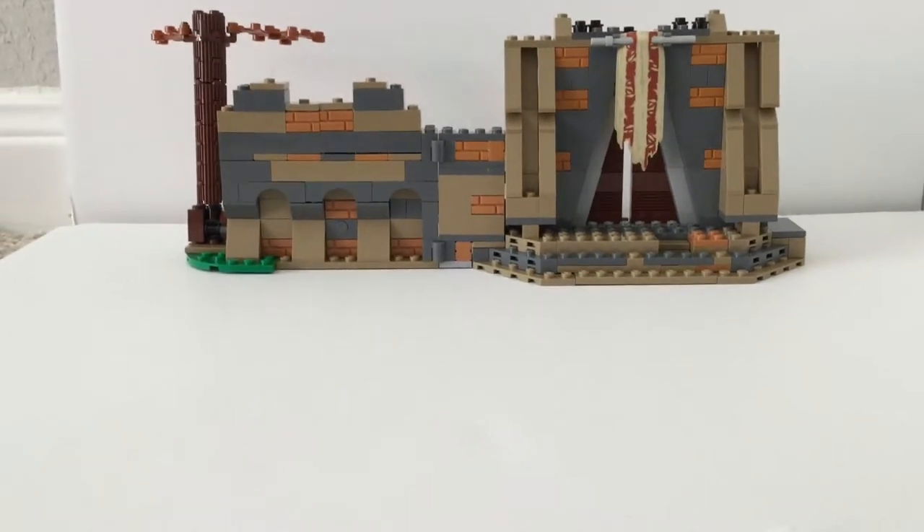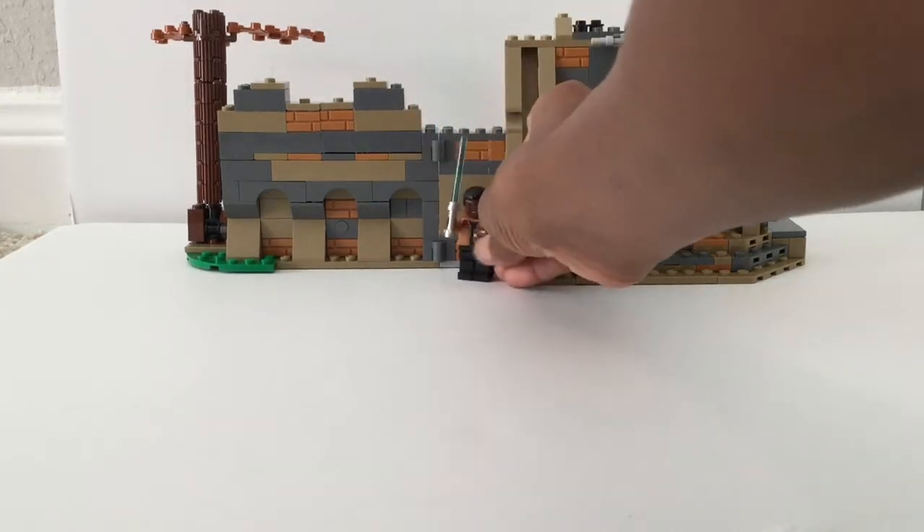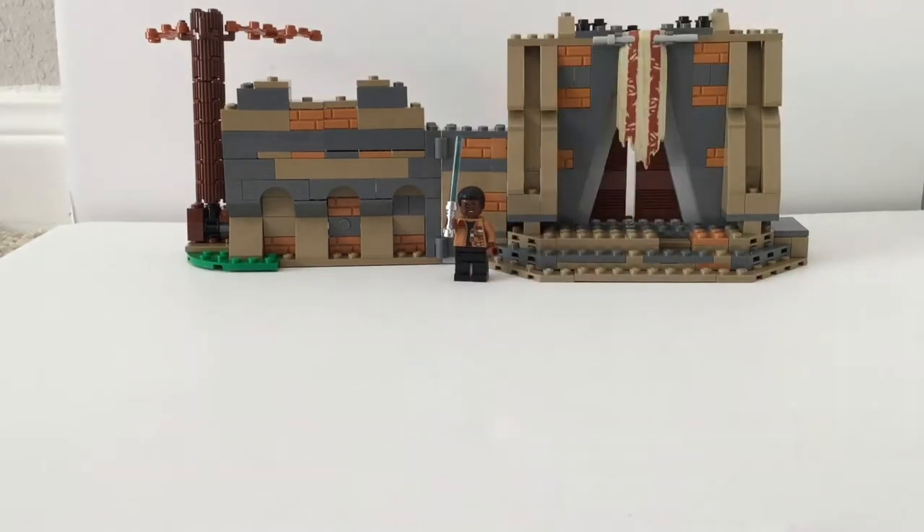We did go through everything. I'm not gonna show you with Maz Kanata as I was planning to for the comparison of size, because she has short legs, but here's a regular figure — Finn. Don't count the lightsaber, but yeah, that's basically the whole scale here.